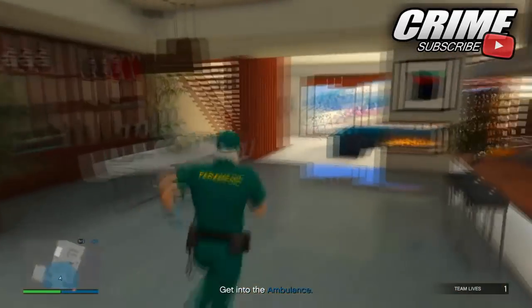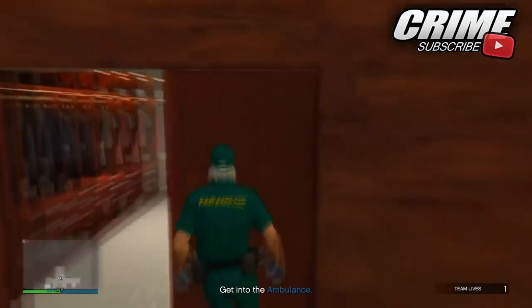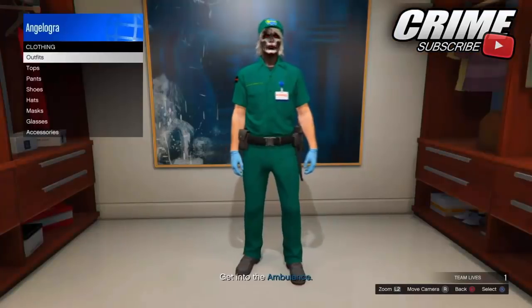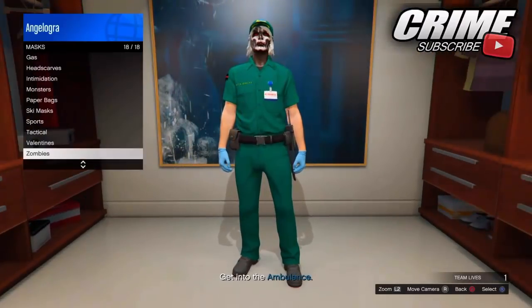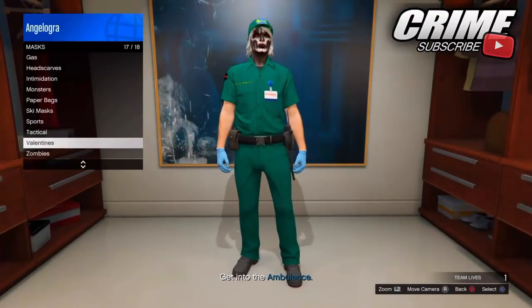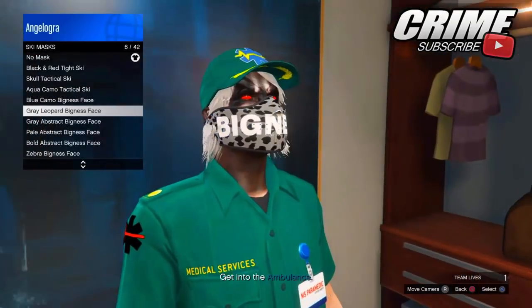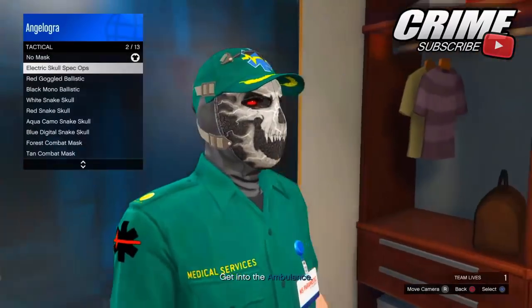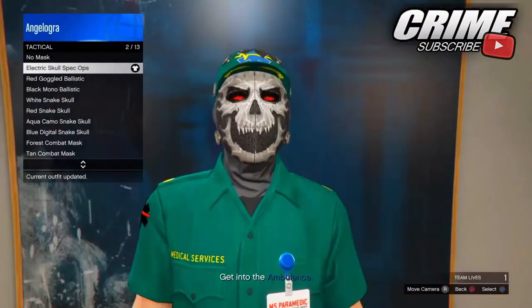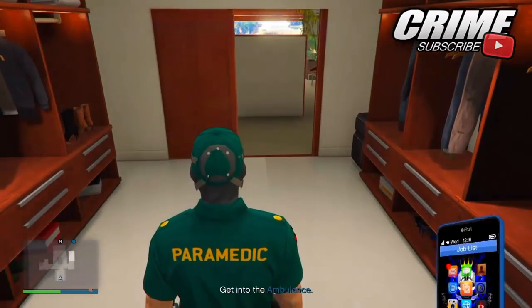Once you're inside your apartment, make your way over to your wardrobe as you can see right here. When you access your wardrobe, you will not see an option to save the outfit. All you want to do is change the mask on the outfit, as you'll see me doing right now in the gameplay. Just change the mask to anything you want — you can change it back when you go back into free roam. It works with any mask, no matter which one you select.